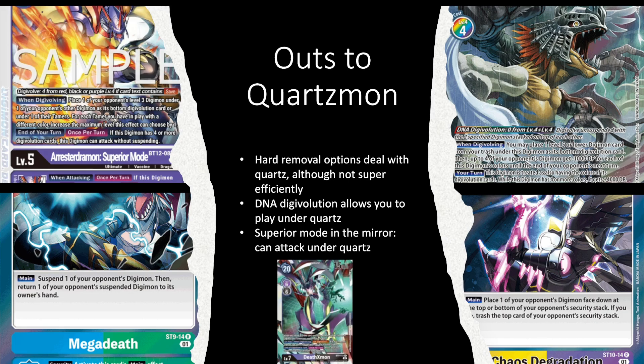DNA Digivolution is also worth mentioning. If you're playing Imperialdramon, Examon, or Mastemon, it's really good against Quartzmon because it lets you effectively unsuspend — when you DNA Digivolve the Digimon comes in unsuspended, which isn't considered unsuspending, so it gets around Quartzmon's effect. With a suspended Quartzmon, you can DNA into Examon and attack it, or DNA into Mastemon with Ratamon blockers using Angemon and Lady Devimon, play Magnet Angemon to recover a card, delete one of their Digimon, and then Chaos Dagger Quartzmon.